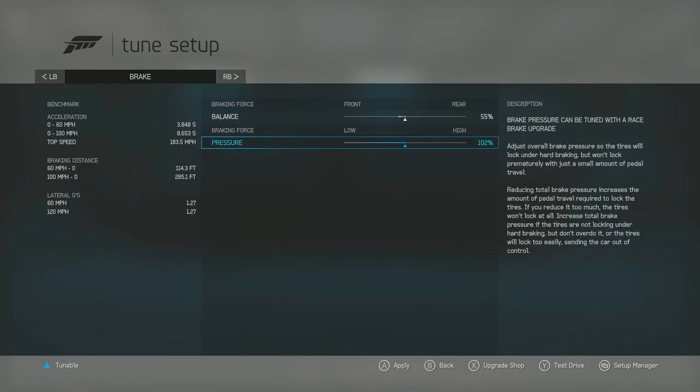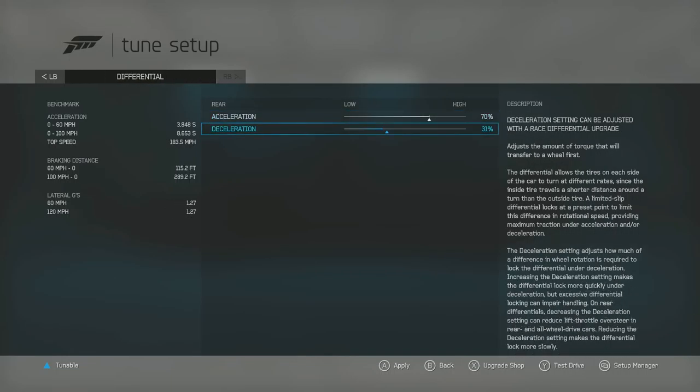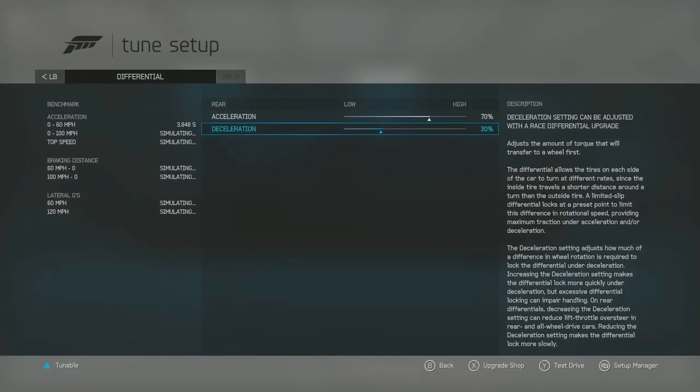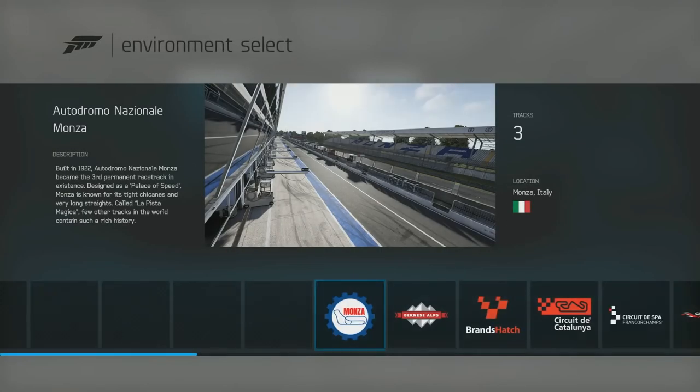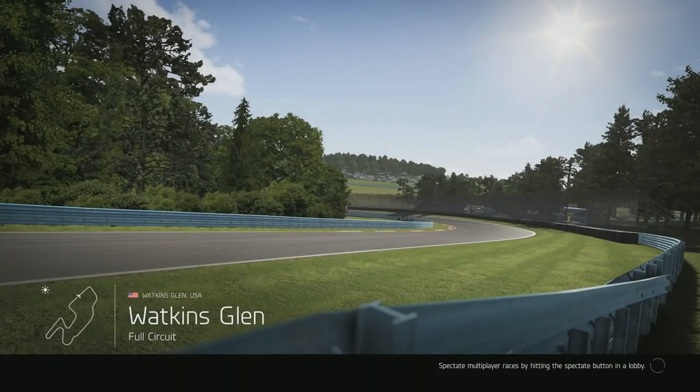Brake balance — a general setup is 55% front and 105% braking force or pressure. For the diff, I'm going to bring it back to 70-30 because I feel like 70-30 has worked for me really well in the past. Some muscle car guys run like a 70-60, so it just depends on what you're going for. I'm going to run it at Watkins Glen — I like running time attack cars at Watkins Glen, and yes, I am going to call it a time attack car.